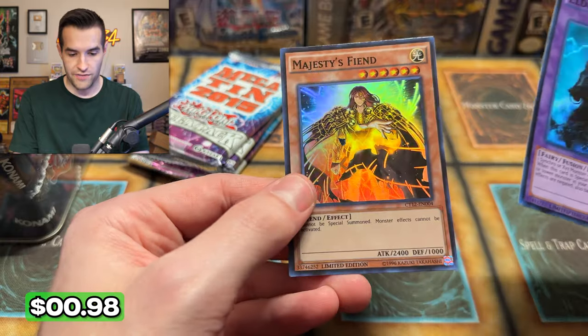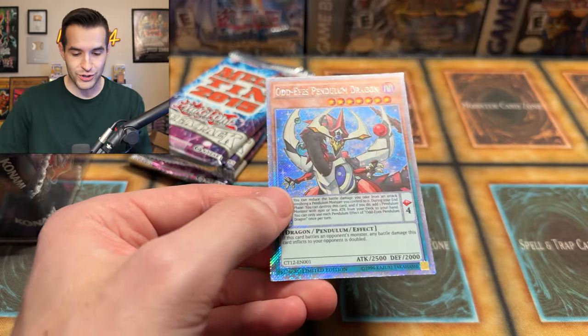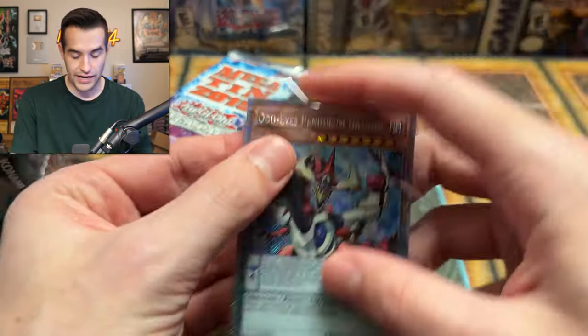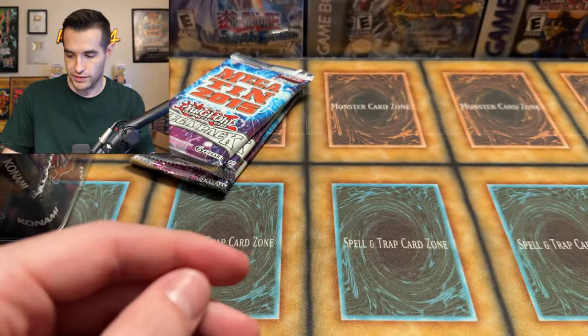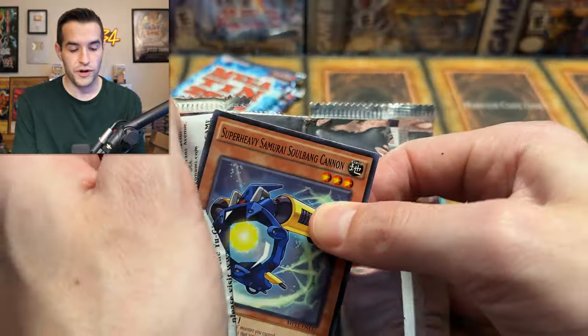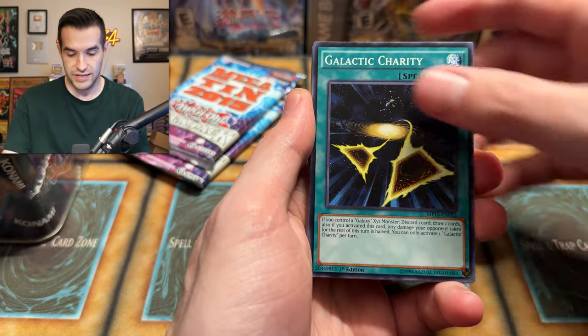Elder Entity Norton and we have a Majesty's Fiend — those are pretty rough sometimes. Man, this Odd Eyes Pendulum Dragon looks so cool; I love this card. I'm sure it's very cheap because people don't like that rarity, but I love it, I think it looks good. Megatins 2015 — I don't know exactly what we're pulling in 2015 Megatins. I've opened a few of these packs over the years but not so many. I don't know if I've ever opened these tins, to be honest.